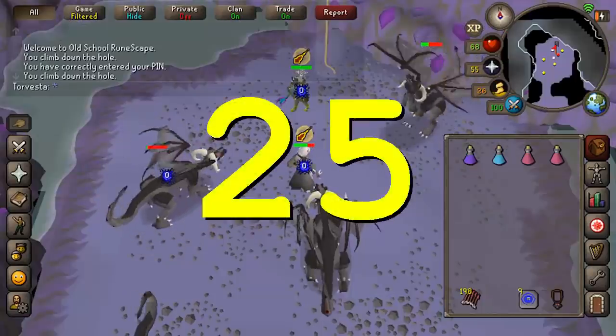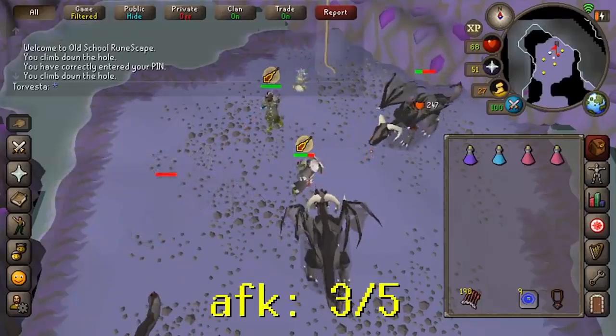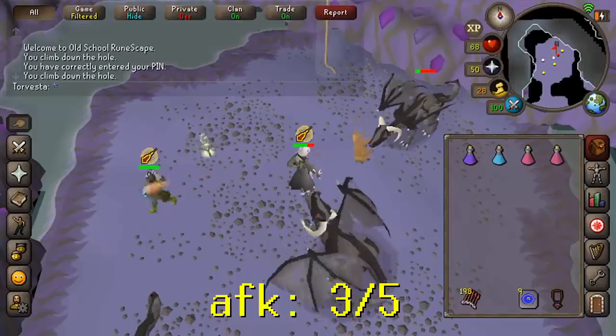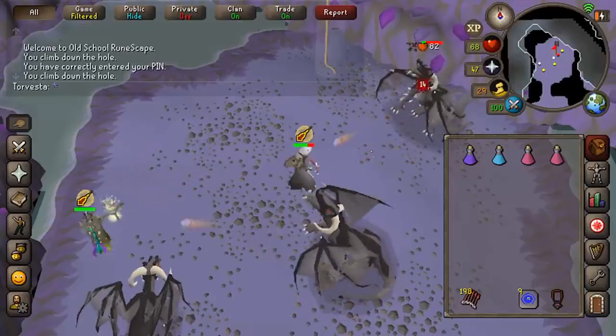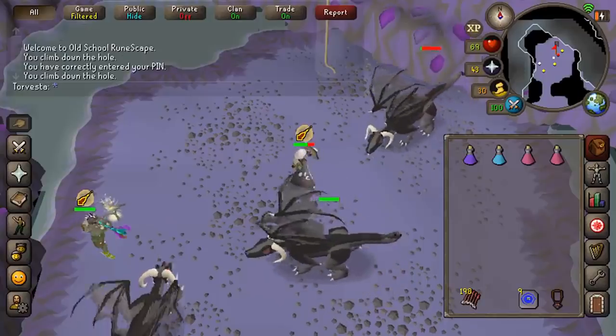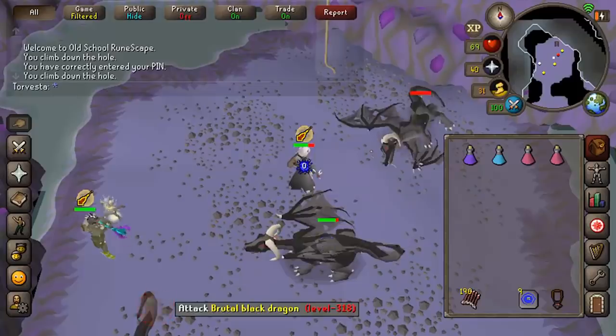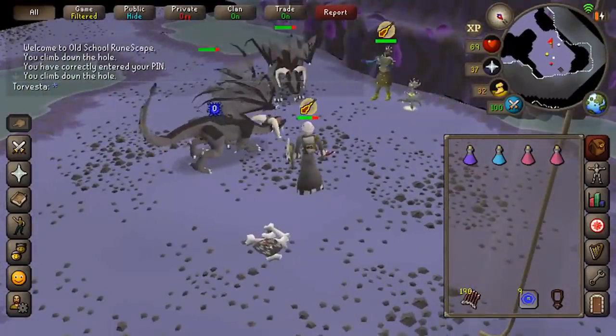Brutal black dragons require 77 Slayer. I'd recommend at least 90 range — it depends on your gear. I was in max gear with the dragon hunter crossbow, dragonfire ward, ruby bolts (e), and diamond bolts (e). I did forget food at one point because every time you spec it drains your health, but you can make upwards of a mil per hour here.